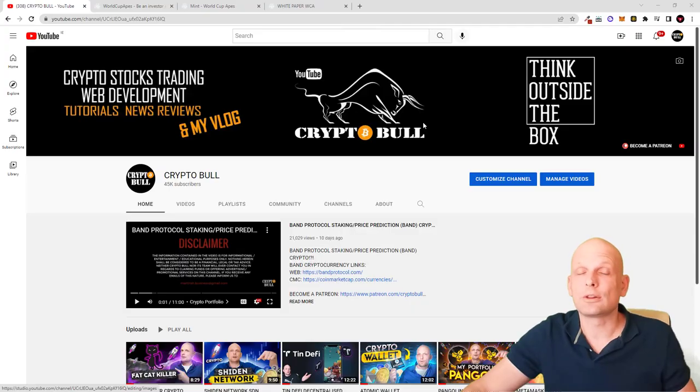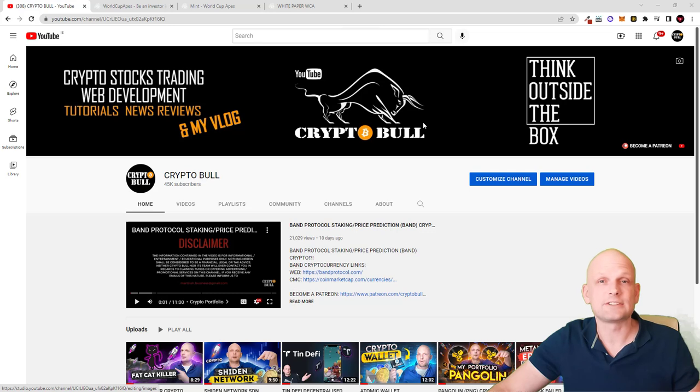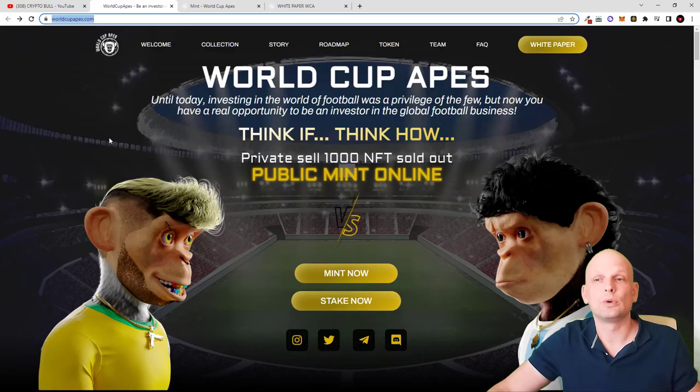In this video we are going to take a look at another NFT project which looks interesting and which is for all football lovers out there. This project is transparent and they have a fully transparent team, as you will also see in this video. You can already buy these NFTs and stake them straight away, and today we are going to talk about World Cup Apes.